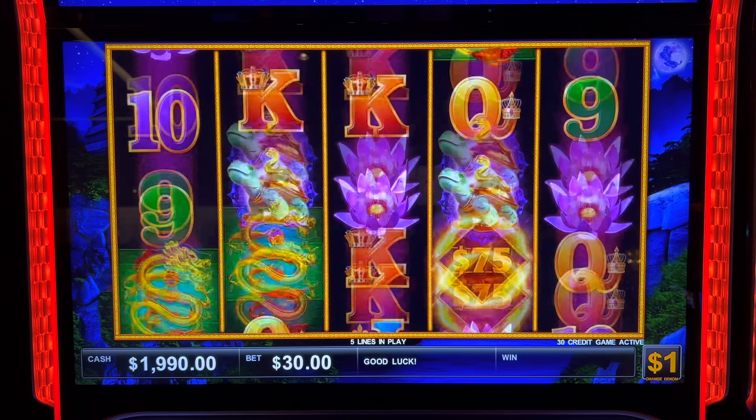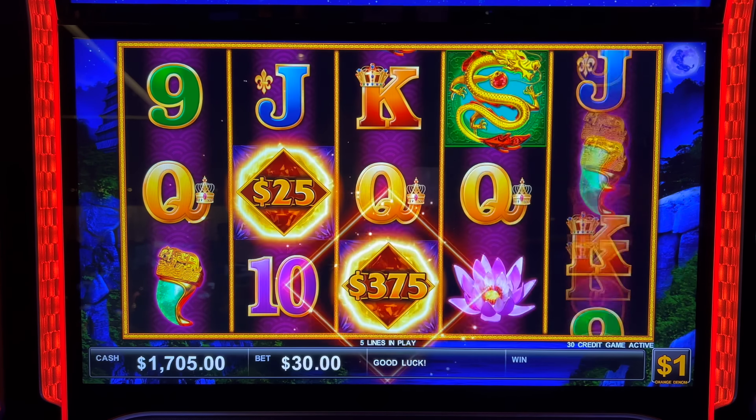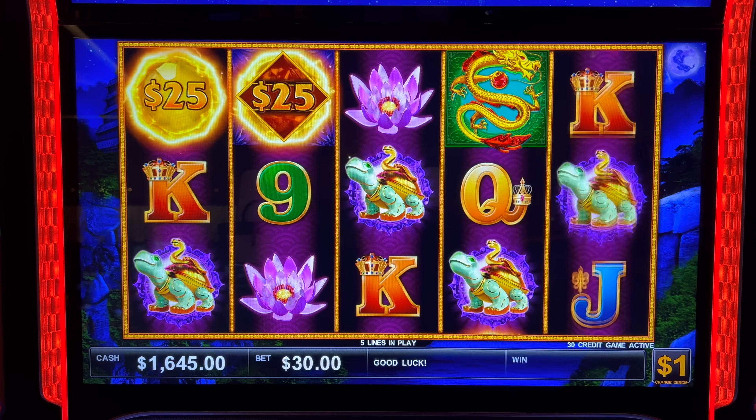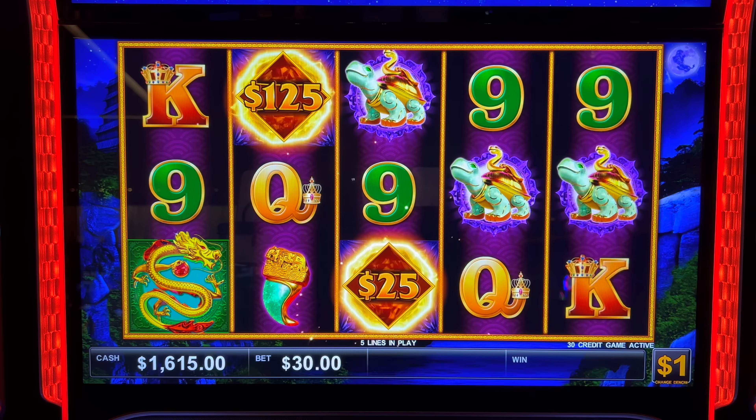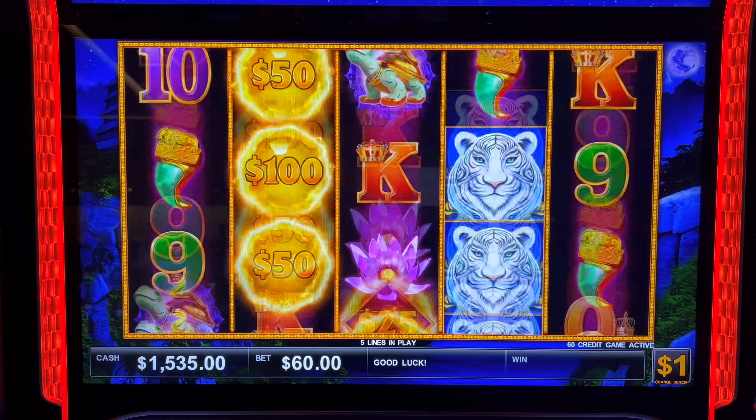The free spins can be really good because anytime the diamond shows up, you can get three of them — they can come behind doors. We just missed it, just missed it again. This is only a five-line machine right now. You can see any of the progressives on those diamonds. With a near miss coming into play here, that minor — that would be amazing.